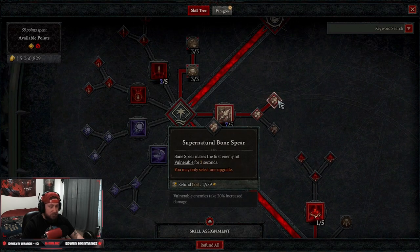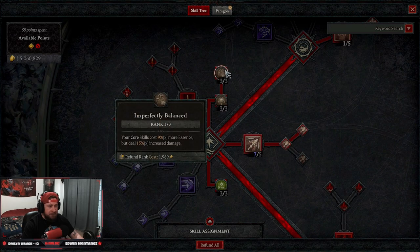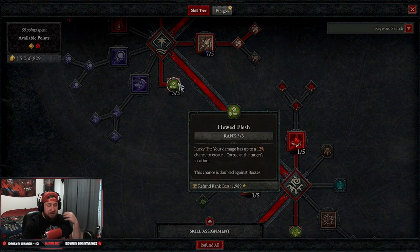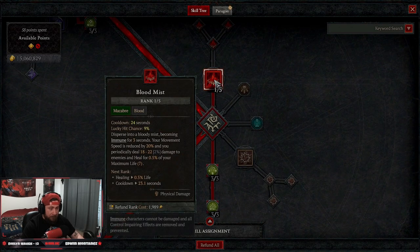For our core skills, we take Bone Spear into Supernatural Bone Spear to make the very first enemy hit vulnerable. We put three points into Unliving Energy for more essence and three points into Perfectly Balanced for more damage, though Bone Spear will cost more. Three points into Hewn Flesh gives us a chance to spawn a corpse when we hit somebody.